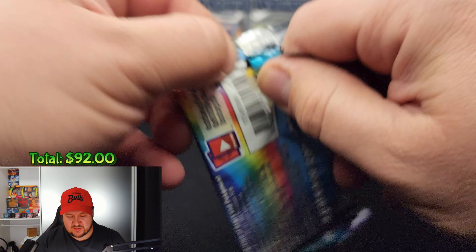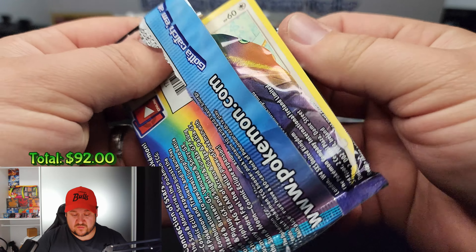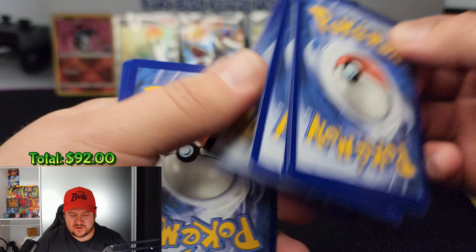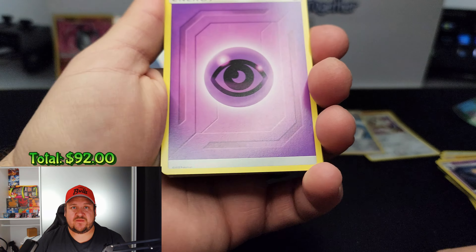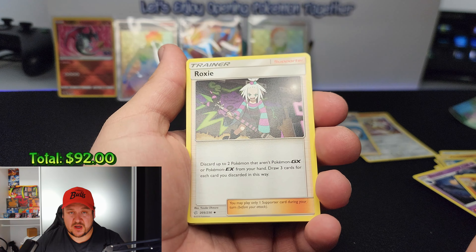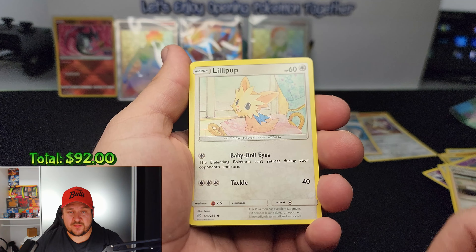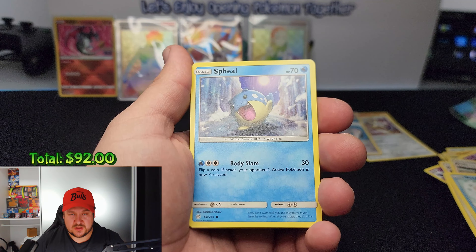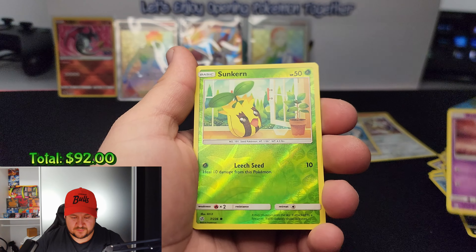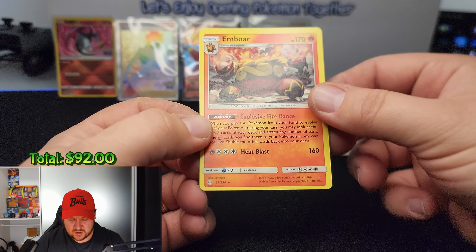Opening another Cosmic Eclipse — let's hope we get some nice pulls. Four to the front — psychic energy, a Rapidash, trainer Roxie, Professor Oak's Setup, a Lileep, a Sneasel, a Spearow, an Alolan Meowth, a Ralts, reverse Sunflora, and the rare card is an Emboar non-holo. But then — next Cosmic Eclipse pack: four to the front, and we pull an Oracaro GX! Look at that, ladies and gentlemen — the first hit from Cosmic Eclipse! Let's sleeve that up.